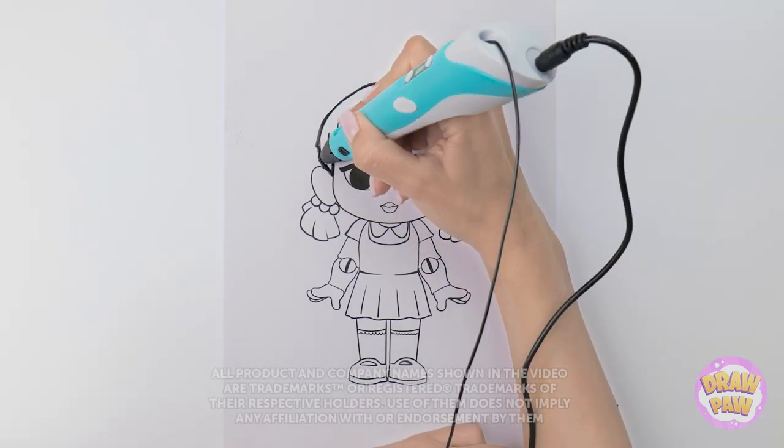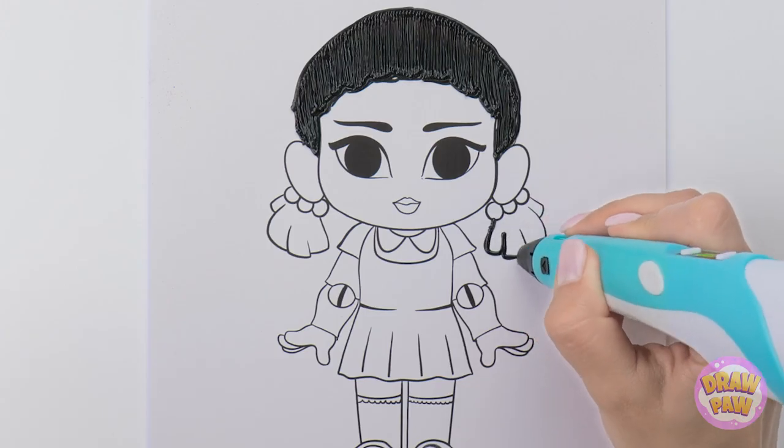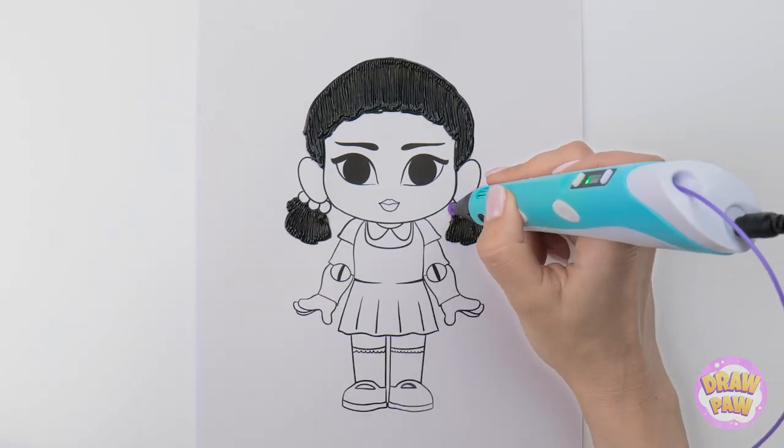Wish your artwork looked a little more lifelike? Just go over your lines with a 3D pen! Looking good, right? Just like real hair on our head!